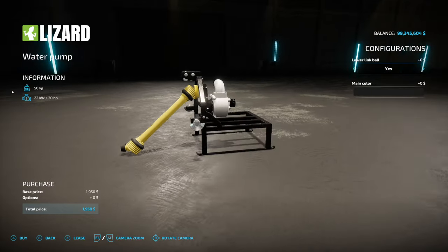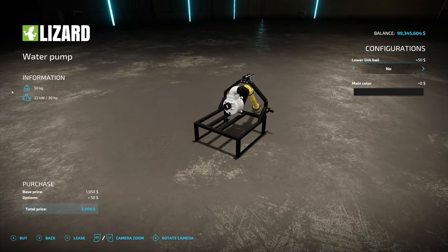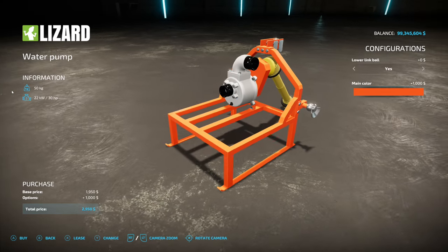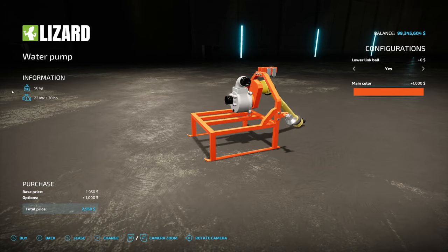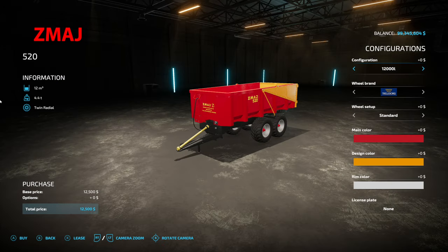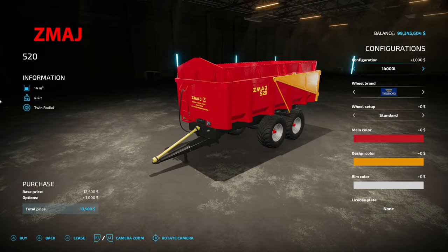Jumping over to the new ones for PC and Mac players — the Water Pump with PTO Drive. This hooks up via three-point hitch and you can move things around; it's a water pump after all. You will need the Manure System to make this run. There are all kinds of colors and stuff to go along with it. It does require 30 horsepower, so quick heads up there. Very cool.